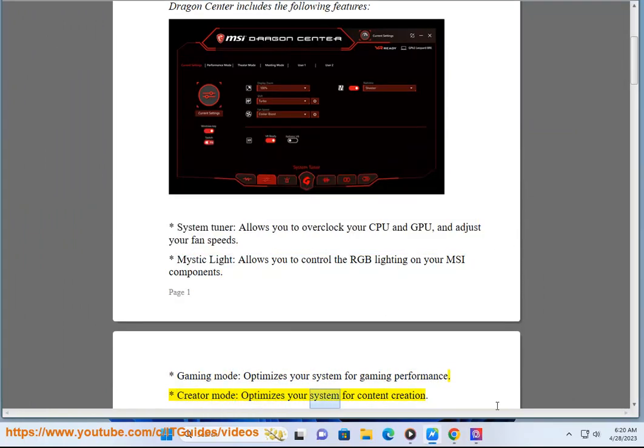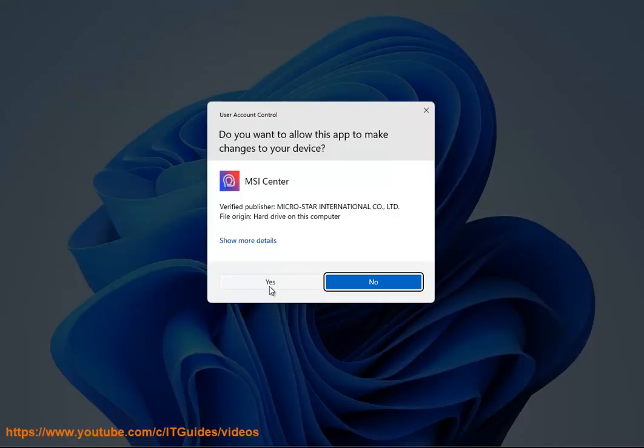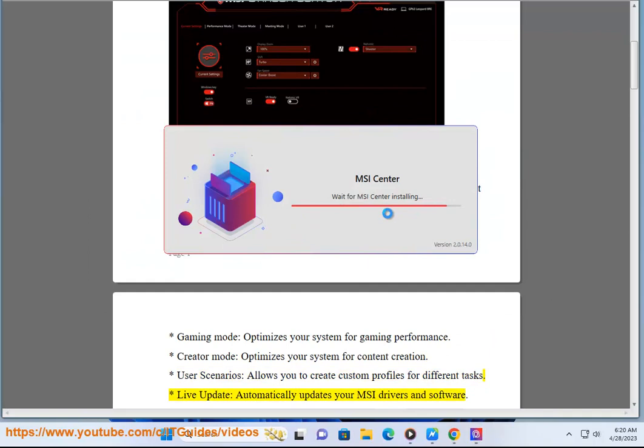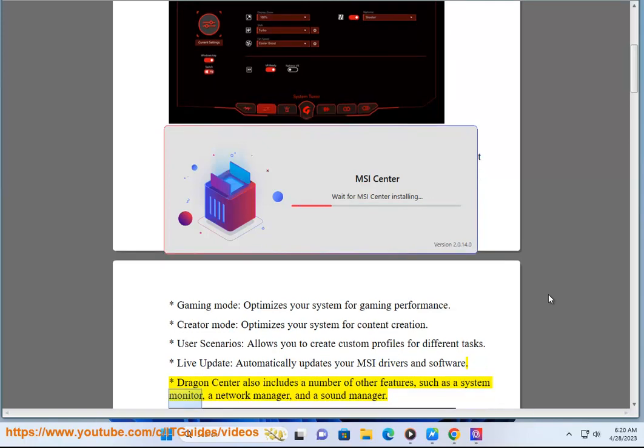Creator Mode optimizes your system for content creation. User Scenarios allows you to create custom profiles for different tasks. Live Update automatically updates your MSI drivers and software. Dragon Center also includes a number of other features, such as a system monitor, a network manager, and a sound manager.